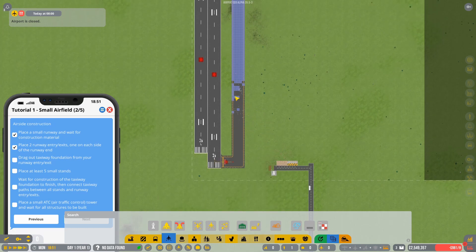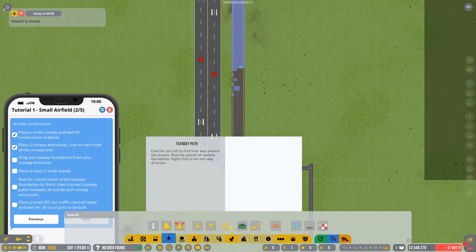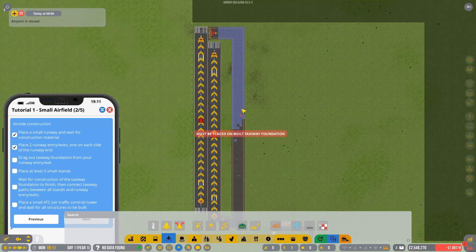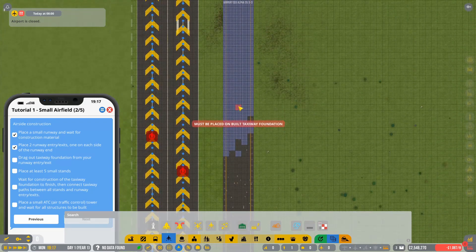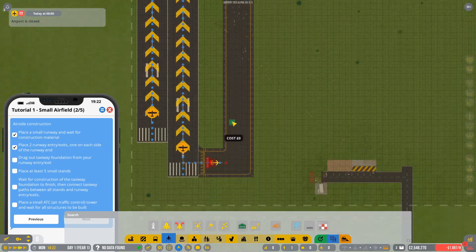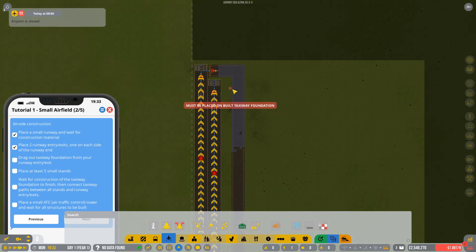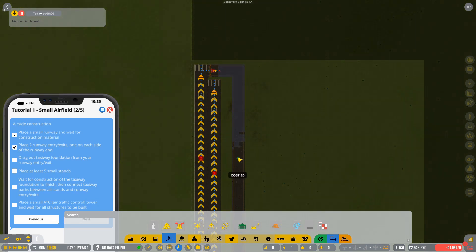After the taxiway is built you have to do a taxiway path — this is how planes actually move around. You can't build it on a square that hasn't been constructed yet, so I'd recommend waiting until the whole thing is done. We'll jump forward until that's complete and I'll show you how to lay down the taxiway.